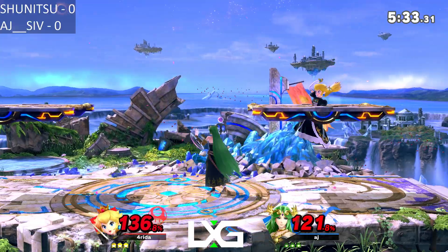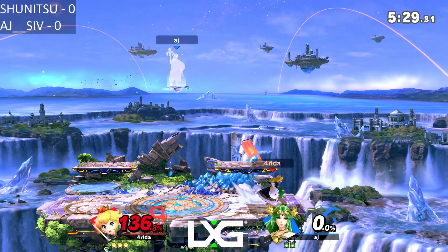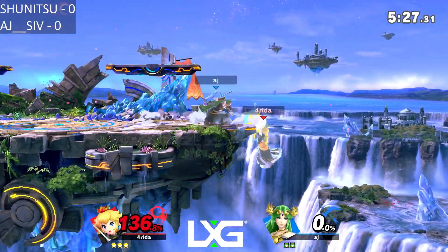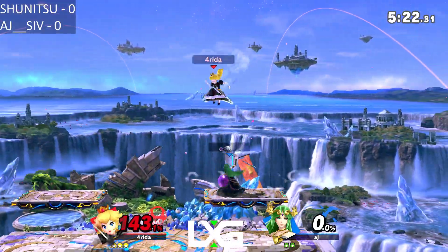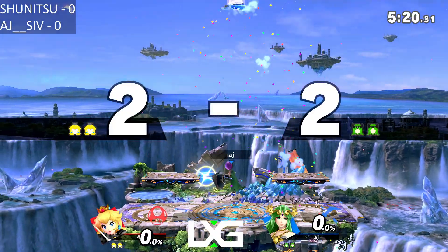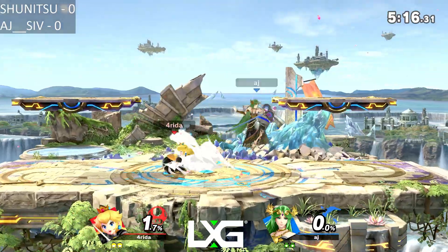Now reset to neutral. Good forward, good forward — Shunitsu actually finishes that, catching Arjun without his shield. Arjun is really good at finishing off those. Good up-kill from AJ right there to finish the kill onto Shunitsu.